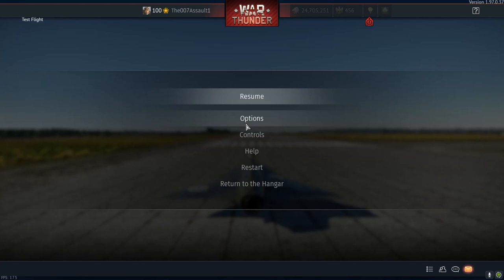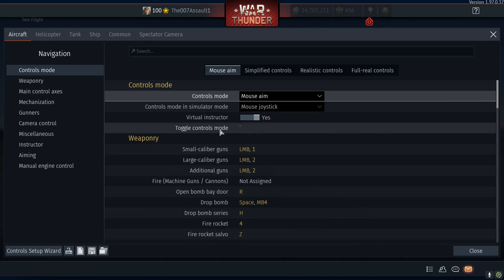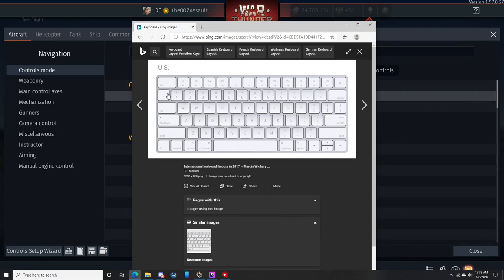So I'll go right ahead and go to controls. Right up here we've got controls mode. This option right here — toggle controls mode — is the button that you want to program. It's unprogrammed in the game initially. I went right away and put it to tilde. So this button right here is what I have it programmed to, just for reference on the keyboard. I'm trying to get this video out before they close the Dev server. So this is tilde right here — that's what I have it set to.